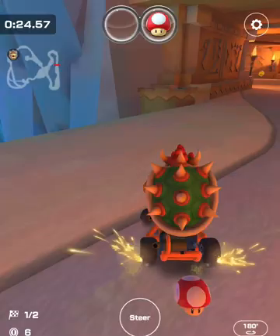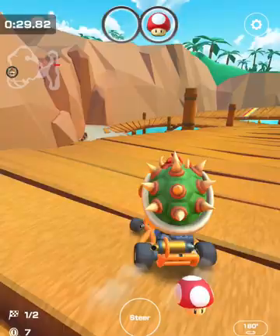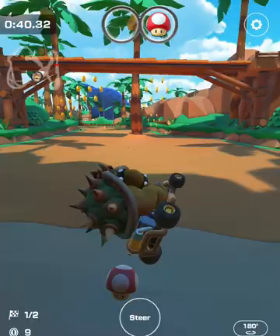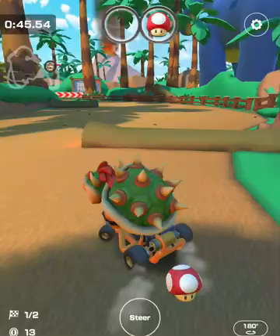Drifting is definitely important in this particular time trial because it creates a mini to ultra mini turbo boost. Drifting has definitely been helpful in past time trials and I'm sure it will be helpful in this bonus challenge. As you're gliding, take advantage of the coins.